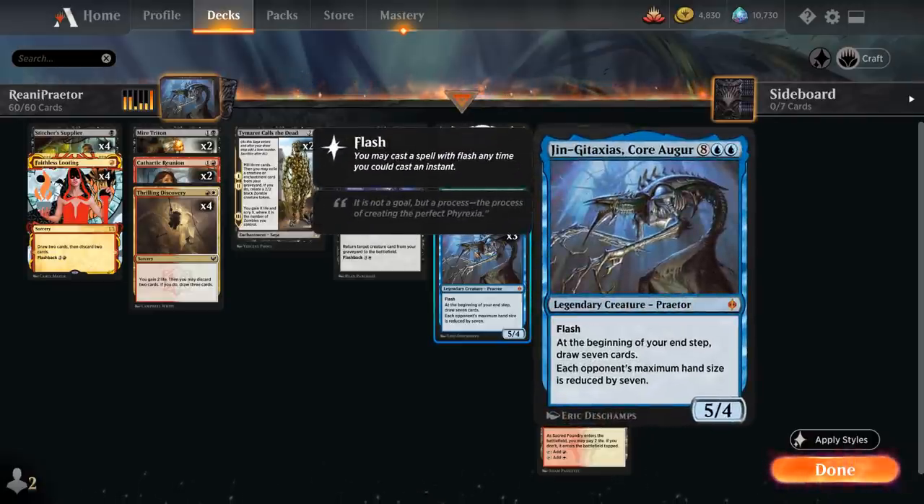And then last but not least, Jin Gitaxias the Core Augur, a 10-mana 5-4 legendary Praetor with Flash, saying at the beginning of your end step, draw 7 cards, and each opponent's maximum hand size is reduced by 7, so they will have to discard to no cards in hand at the end of their turn.